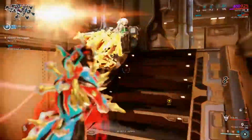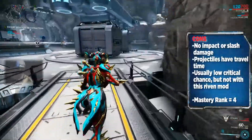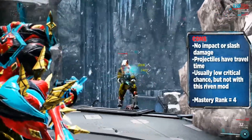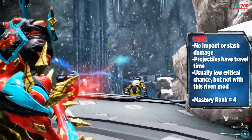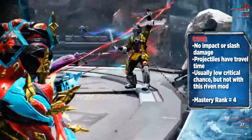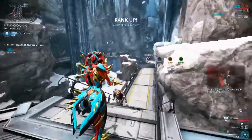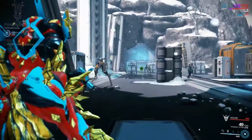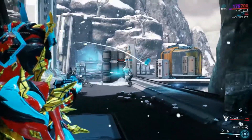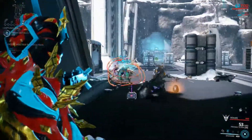Some disadvantages are that this weapon has no impact or slash damage, and the projectiles have travel time. The base critical chance is only 10%, but with the riven mod we have almost 45% critical chance, which is great. Most people won't use it because it looks a bit odd, the sounds aren't nice, and the fire rate is poor. But now it's pretty strong because of the riven mod, so I thought let's make a nice build for this underappreciated weapon.